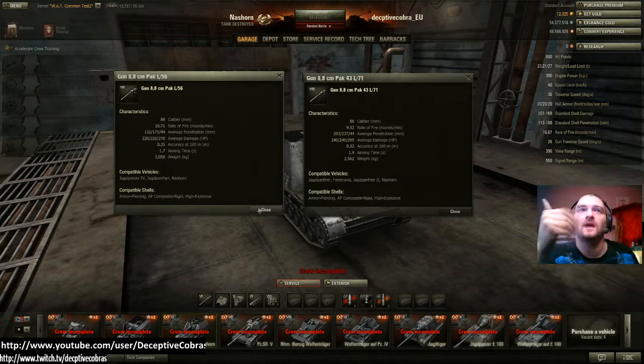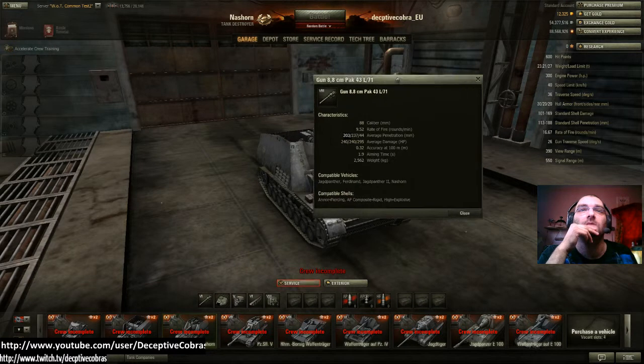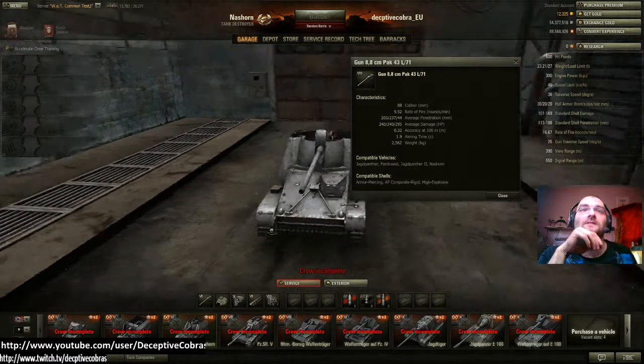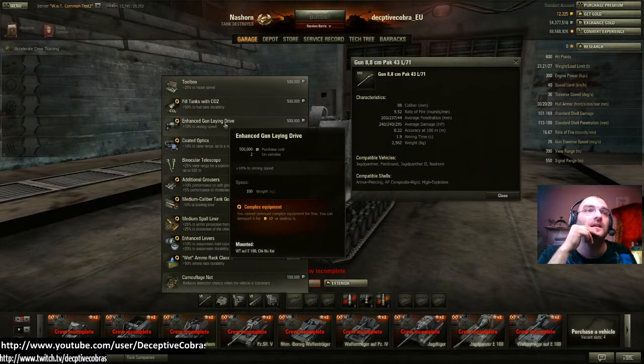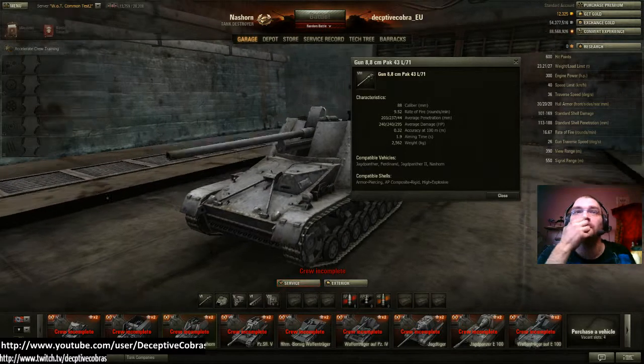Once you get that gun you'll find it hard to want to upgrade. Now the L71 — 9.52 rounds per minute, better than most heavies, 203 average penetration, 240 average alpha, 0.32 accuracy — my god, you've found your sniper gun — at 1.9 aim time. It can get enhanced gun laying drive and additional grousers, which is shocking. That 40 km/h speed you'll keep on soft or moderately soft terrain.